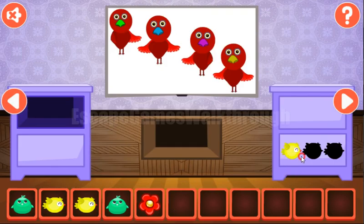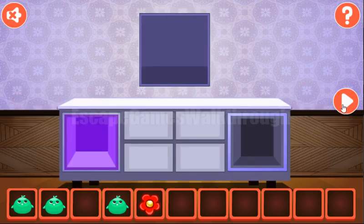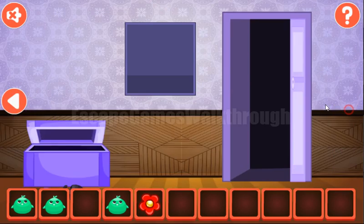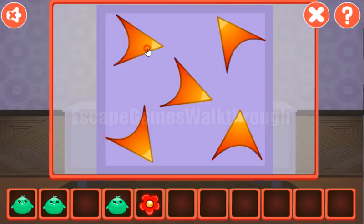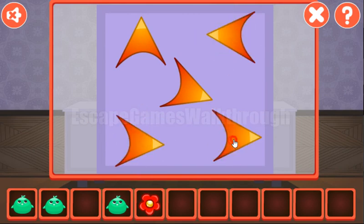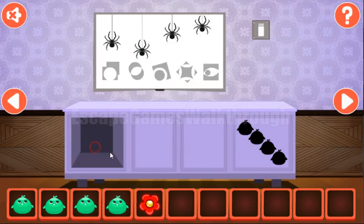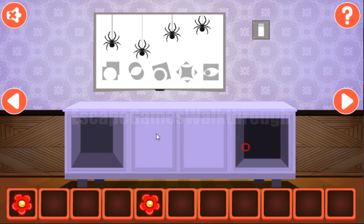Another hint is on this picture with the seals — we need to remember their orientations and re-enter the same way with the arrows here. This one is pointing to the top, this one to the left, right, north-west, and north-east. We've got the fourth green bird. Let's place them here and get the flower.